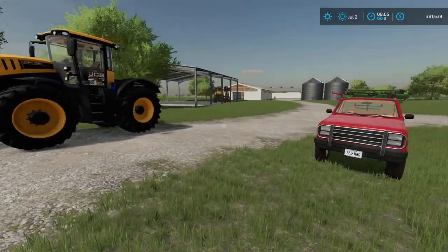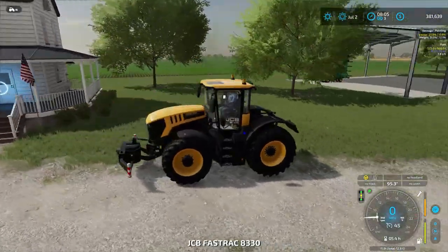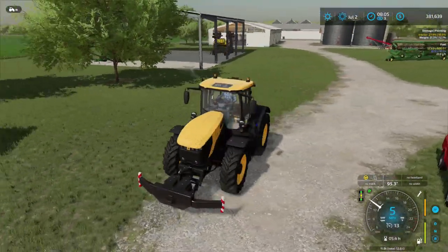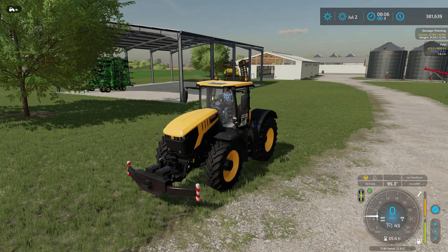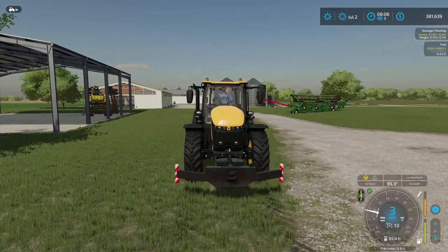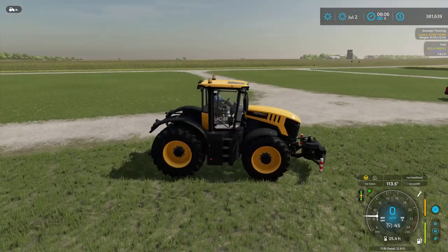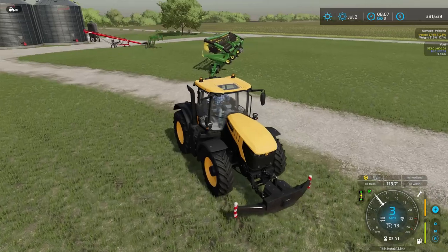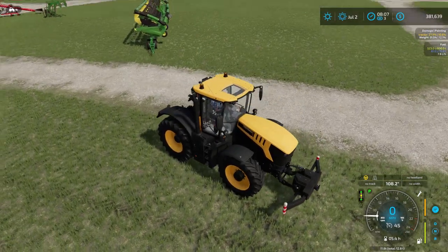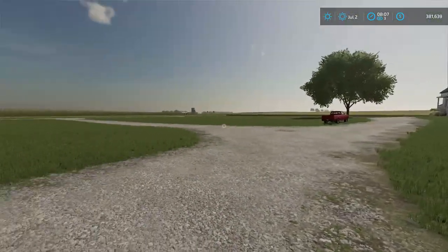We've got the equipment-moving tractor right here — let's clear some of this equipment and make room for what will be a big hay shed. Another possibility: we could construct a proper hay loft here, but actually that'd probably be more efficient to have at the cattle farm. Now stepping out of character for some general Farming Simulator info.